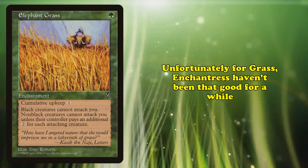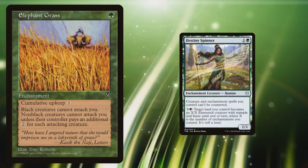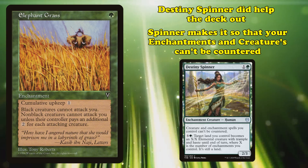In Legacy, Elephant Grass's main home is Enchantress decks — decks that play cards like Argothian Enchantress and Enchantress's Presence, which allow you to draw a card each time you cast an enchantment spell. Combined with Serra's Sanctum, a land that taps for 1 white per enchantment you control, you can make a ton of mana and draw through your deck very quickly. These decks often take a few turns to get rolling, so they need cards like Elephant Grass to slow down the game long enough to get to their combo turn. Unfortunately, Enchantress decks haven't been all that great in Legacy for a while, and while Destiny Spinner gave them a boost, it hasn't made them a top contender.